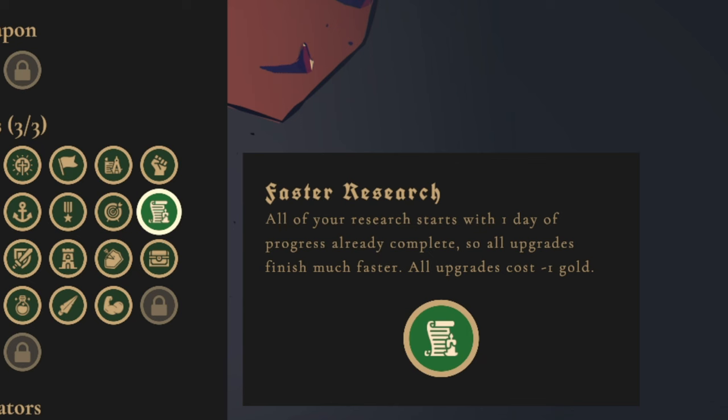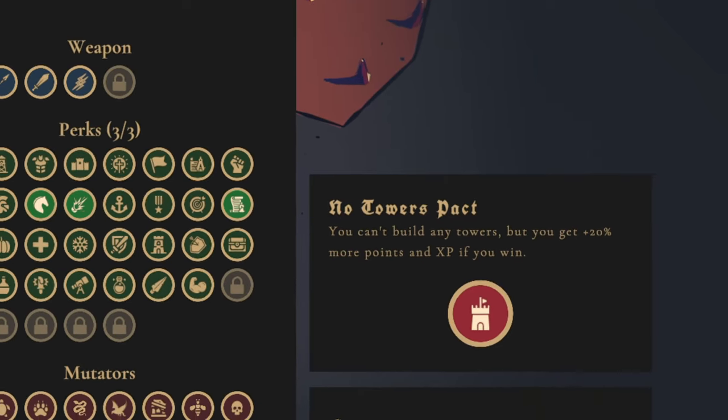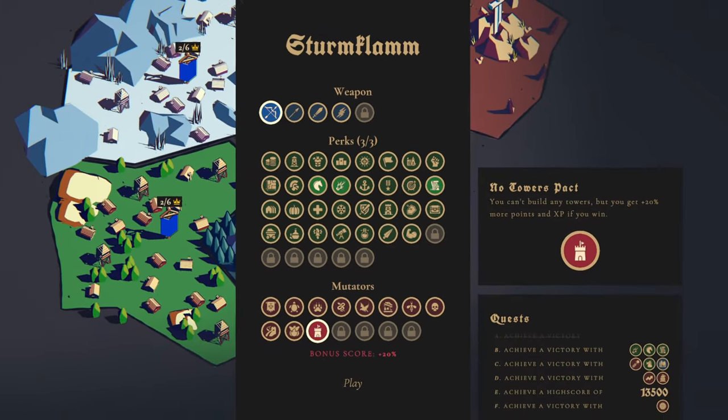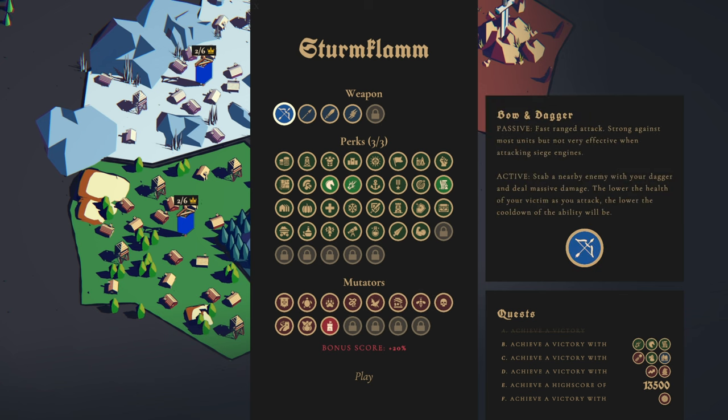As one extra little challenge to make the game a bit harder, we're adding a mutator — No Towers Packed. You can't build any towers, but you get 20% more points and XP if you win. This is important because it's a very tower-focused, almost tower-defense-centered map. When I unlocked this mutator I instantly had the video idea. It also gives us 20% more points and XP, meaning we'll unlock more mutators faster for future quests.